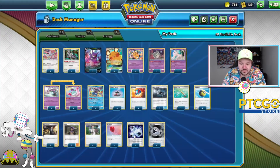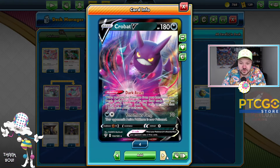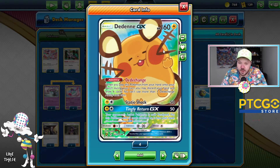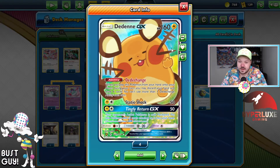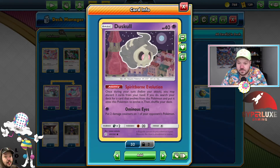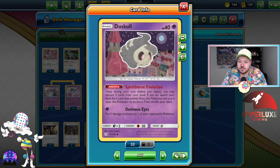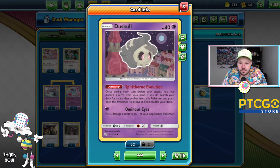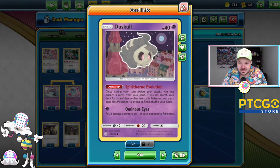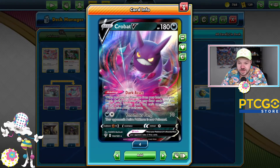You've got Rangaru to help preserve resources — things like Triple Acceleration Energy or Twin Energy. Crobat allows you to draw cards with its Dark Asset ability. And like most of my decks, there is also Dedenne GX so you can draw cards with Dedenne Change. Dedenne Change is a little more important in this deck because you want to get Mad Party Pokémon in your discard pile. Duskull has its Spirit Born Evolution ability — it was more popular in other Mad Party decks when Mad Party first came out, but nowadays I think it's better to just clear your hand for Crobat and discard some Mad Party Pokémon. Mew helps protect you against a Tag Build GX that can just end the game between Dedenne GX and Crobat V.